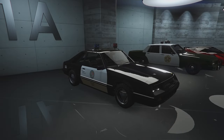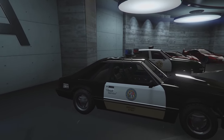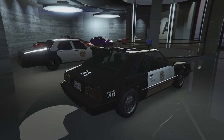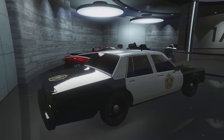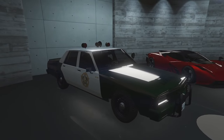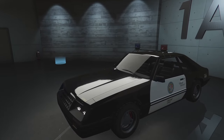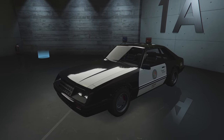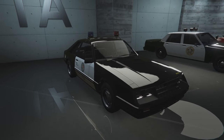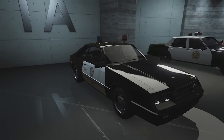This is our second car this week — the new Dominator FX Interceptor. It's based on a Fox Body Mustang. We actually got two cars today: this one, which we're going to be customizing in a second, and the Impaler LX, which we customized a little bit earlier. That was quite a cool car — like a cool 70s classic interceptor car.